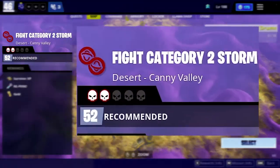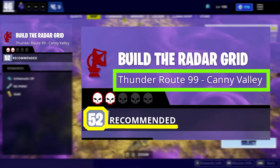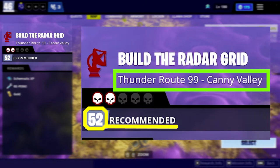Go to the Kani Valley map and look for the missions which recommended part is 52. You can do these quests either in Desert or Thunder Route 99, but for better completion of the challenge, it is recommended to do it in the Thunder Route 99 map.